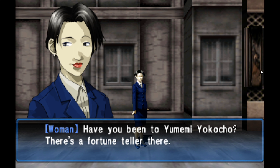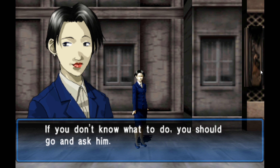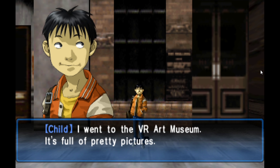A character mentions 'Yumemi Yokocho' — I'm not sure how you're supposed to pronounce that. I don't even know if I'm pronouncing Yokocho right. I thought I turned auto-advance off. If you don't know what to do, you should go and ask him. I don't know if it was auto-advancing or not — I'm pretty sure it was. I went to the VR art museum — it's full of pretty pictures. I heard that we'll actually be able to go into the painting soon.